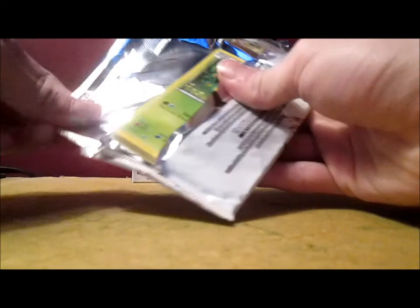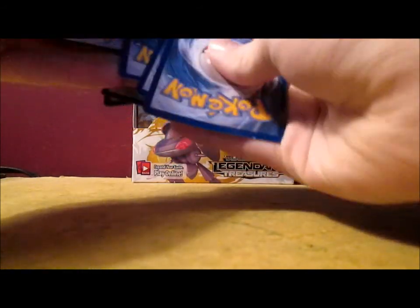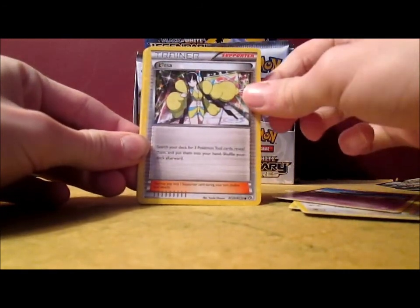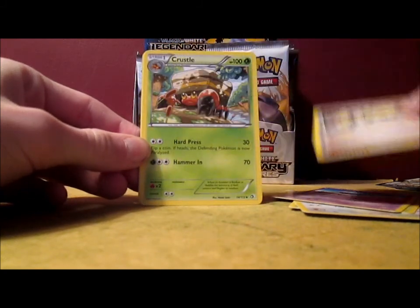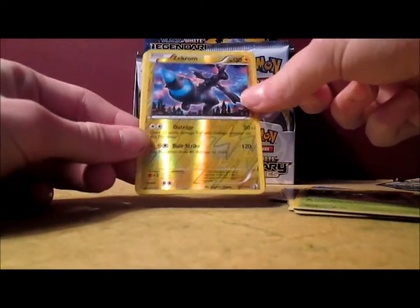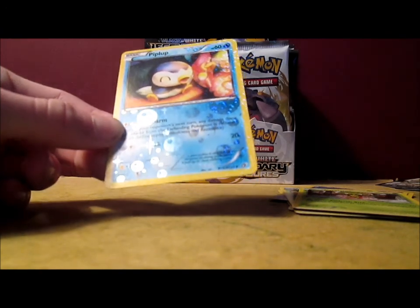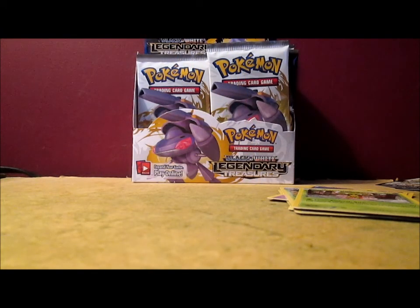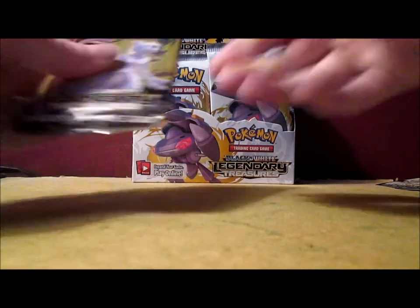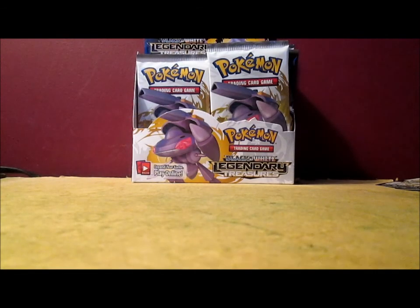Next pack. We have Snivy, Mincino, Seadra, Woobat, Elisa, Crustle, Carnivine, Zekrom Reverse - that's awesome, yes, that's amazing - a Zoroark Regular Rare, and a Piplup. I haven't got that one yet in this box. So yeah, I got a Zekrom Reverse Rare, pretty cool. No Ultra Rares yet, it's not surprising, but I know this box isn't fake because I've got a couple Holos.